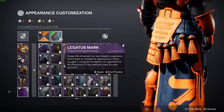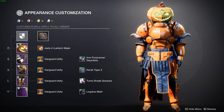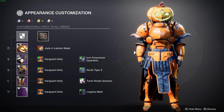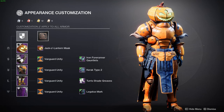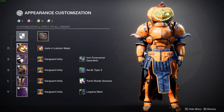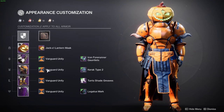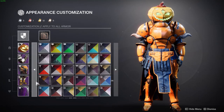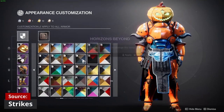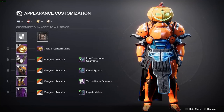For the mark we have the Legatus Mark. As I've been saying throughout this video, the goal is to be as thick as possible, and the Legatus Mark is completely huge. It looks comedic with a lot of armor pieces, but when you pair it with big thick armor like this it looks right at home. For shaders we still have the Vanguard Unity shader — you can switch this out with basically any orange shader, but this one is the closest orange to our Festival of the Lost mask.